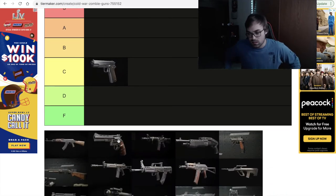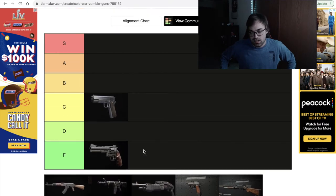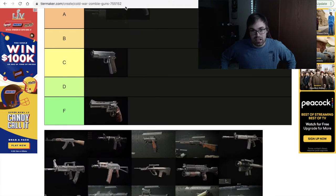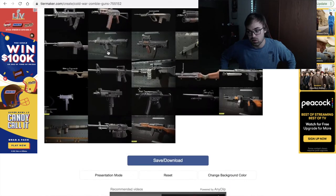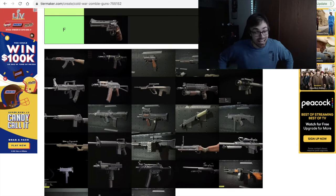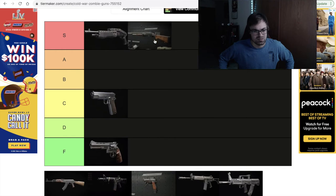The next gun I felt the need to rank was pretty obvious — it was the Python, the magnum. Dogshit weapon, deserves F tier. And after that I figured it was just easier to do the guns I knew for a fact were gonna go places. So obviously you have your Gallo and your Hauer being god tier, S tier gun versus zombies weapons — just god tier guns in the entirety of the game.